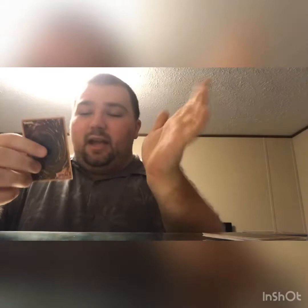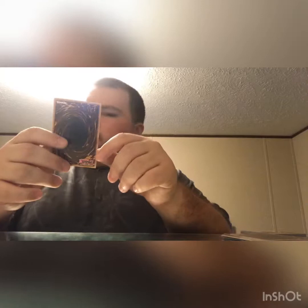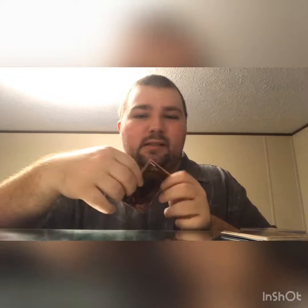Next is Reborn Tengu — level 4, Wind, Beast Warrior. When this card leaves the field, special summon one Reborn Tengu from the deck. I got another one coming up. If I use it as a Link monster or XYZ material, then I can summon another one. Next card — why is this in here? It summons tokens, but it looks like it's a Mecha Phantom Beast. Pretty much that archetype is all about summoning tokens and then stalling or using them for XYZ or Synchro. It's really weird to set up, that's why nobody uses Mecha Phantoms.